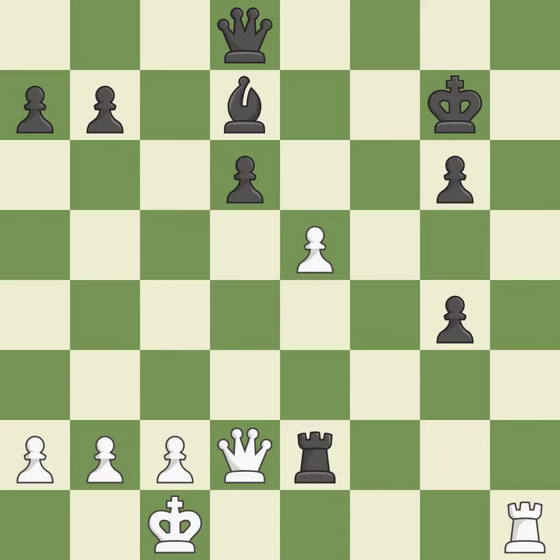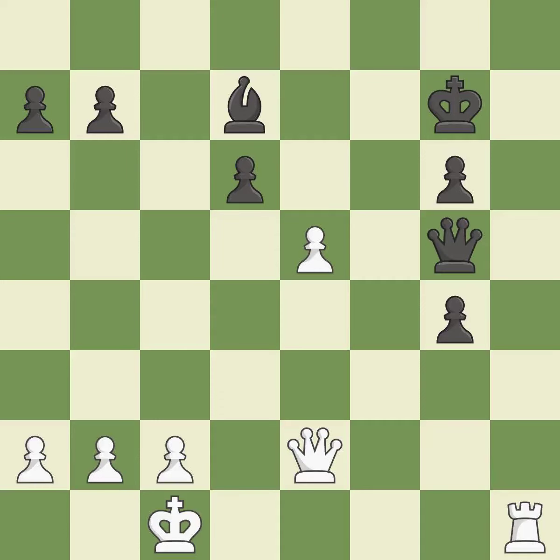While not the greatest course of action, this is an intriguing alternative. White is equal at this point in the endgame. This threatens to win a pawn. This is the only good move.